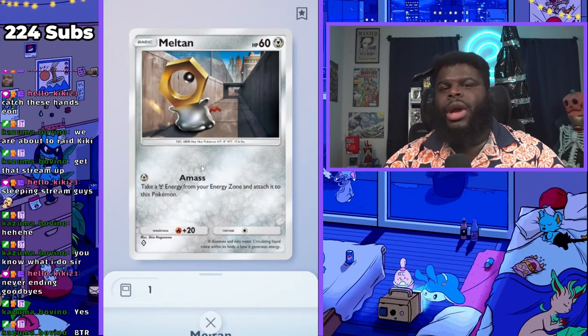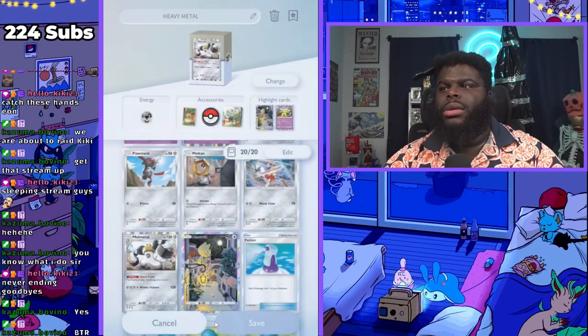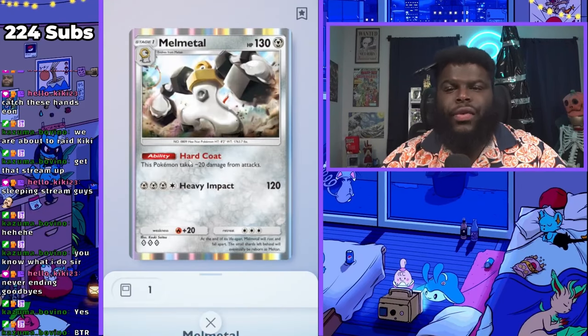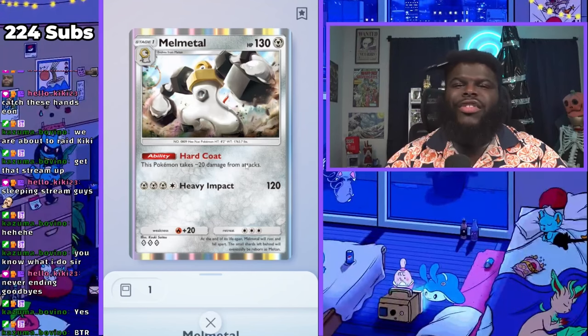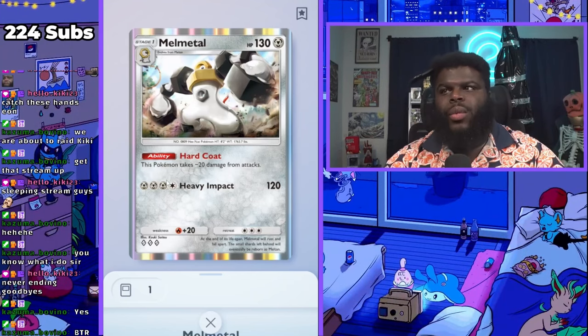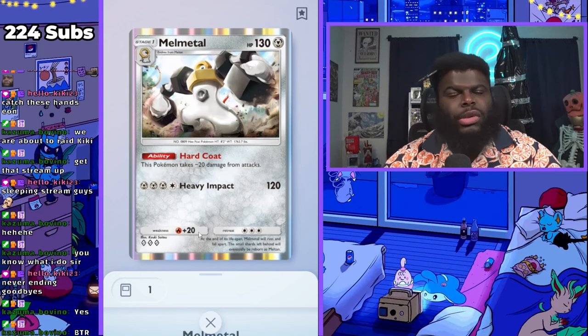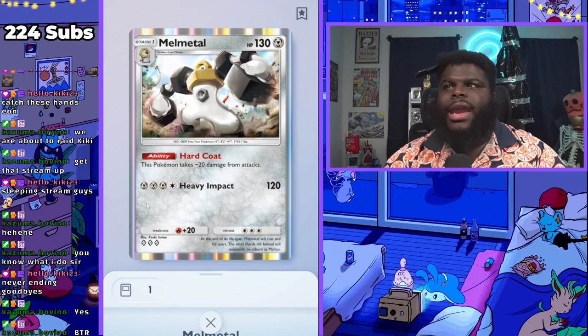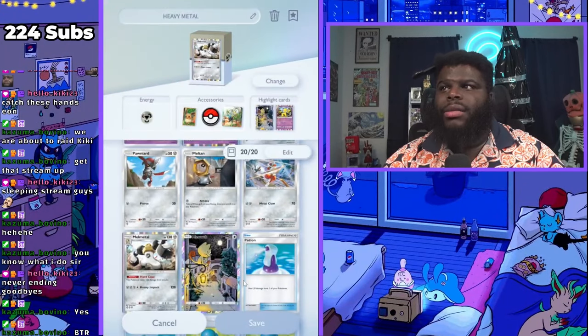Meltan has a really good ability when you have it first and your opponent doesn't have anything that can kill it easily. If you can get some extra energy, it just pretty much energizes itself because Melmetal is going to add an extra energy every turn — you can get two energy on it. So by turn two, if you have your Melmetal, you can get into this thing and it is a freaking tank. That's why the deck is called Heavy Metal. It deals minus 20 damage from all attacks, so even fire attacks just do standard damage because the weakness is basically negated. And it does 120 damage — if you can get this thing going early, you're in the money. Very good Pokemon.